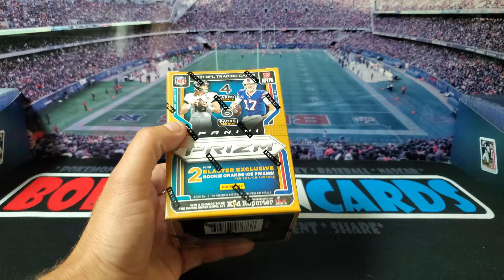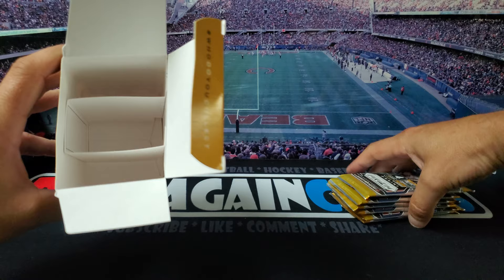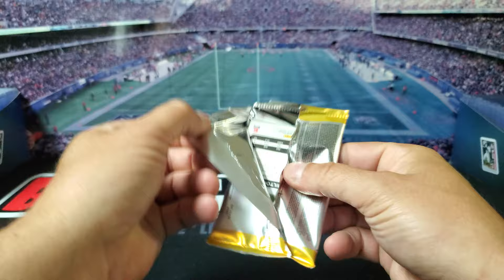This one's got the Rookie Orange Ice Prisms in it, so let's see what we can find. I'd love to find the Justin Fields with the Orange Cracked Ice — that's my chase card. Hopefully get something good.